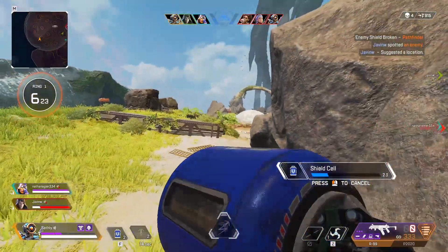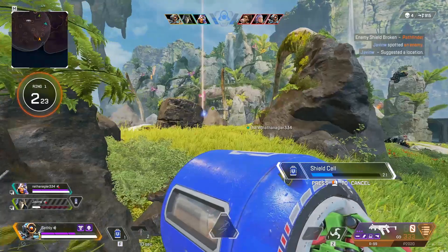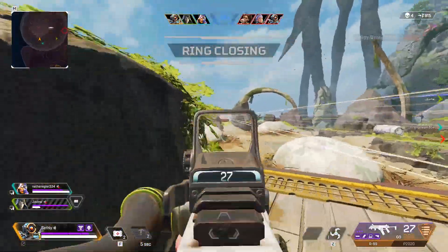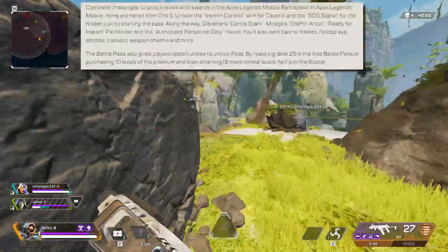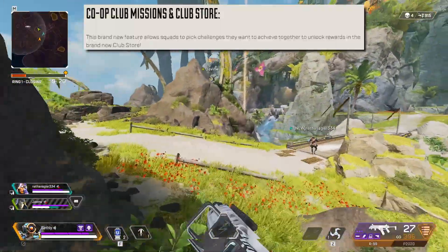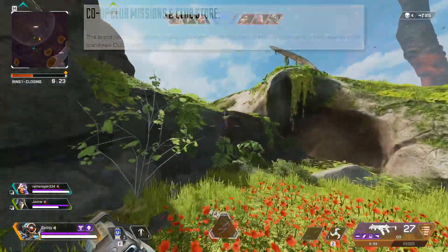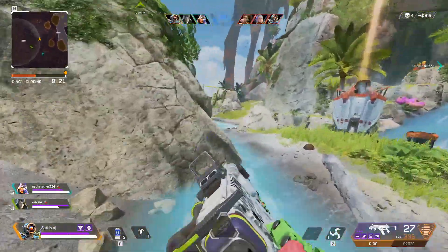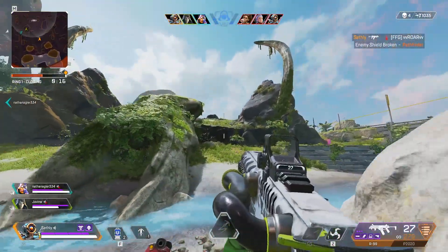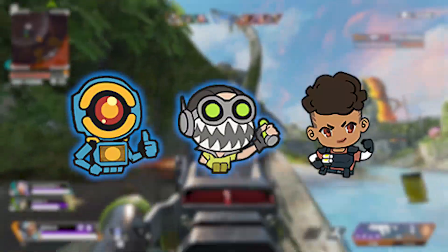Now we have the shop updates. I'll show on screen what the seasonal store will look like in mobile, along with details on how the shop works and how you can get rewards. Next, onto the Co-op Club Missions and Club Store: this brand new feature allows squads to pick challenges they want to achieve together to unlock rewards in the brand new club store — I think that is a really cool feature. Next, a brand new emoji system is coming to Apex Legends mobile, allowing you to conveniently communicate with a friend or foe alike.